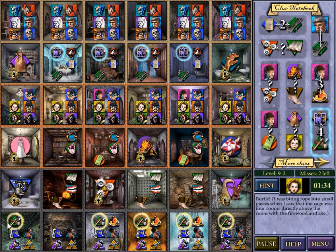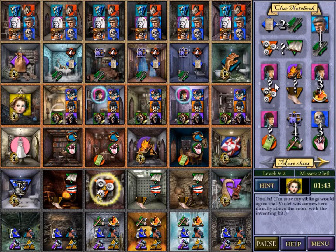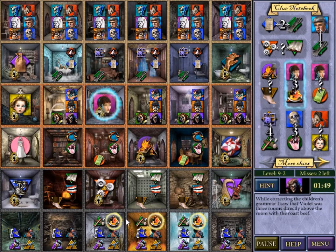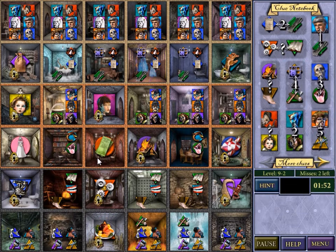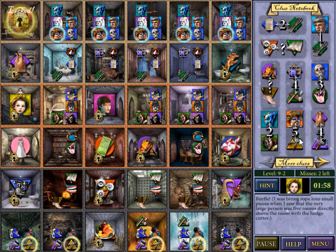So the cage goes above firewood. It's not in this column because those don't match, and it's not in this column because those don't match. Sunny is in the same column as the burlap sack — well, we've got Sunny in place now. Violet is above the invention. I know Violet's in the same column as the food, and in the same column as the ticket. So by finding Violet, we find a lot.